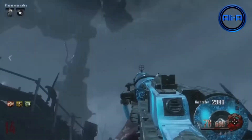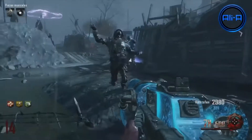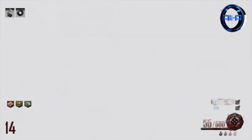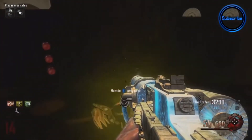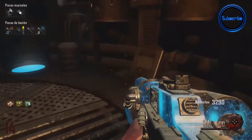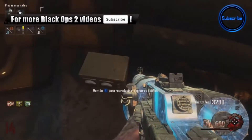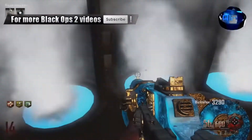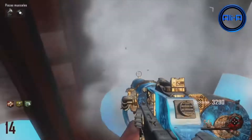Kicking off our list at number five we have the Wind Staff, which is basically just a downgraded version of the Thunder Gun. The only thing I can really do here is go through where the Wind Staff falls short, and then try to talk about the few good points of it. Bad point number one: the building process.